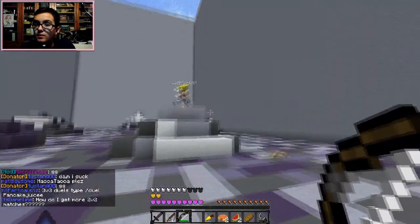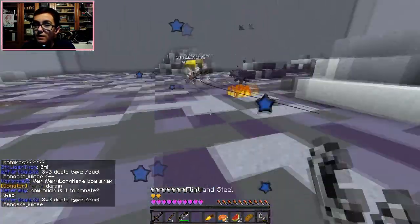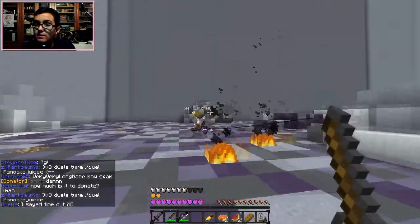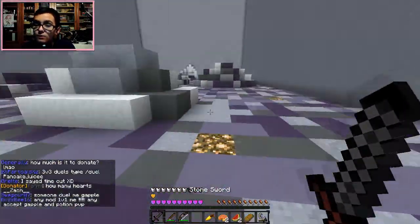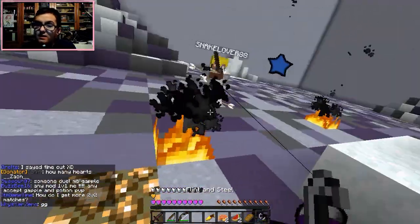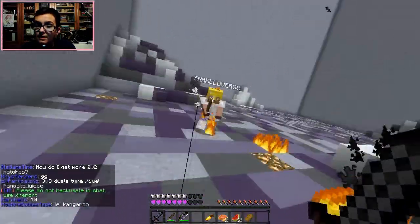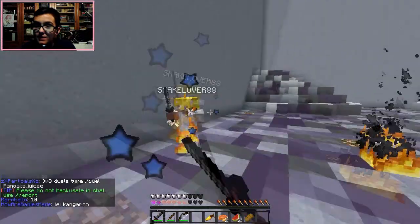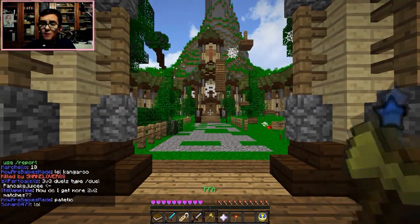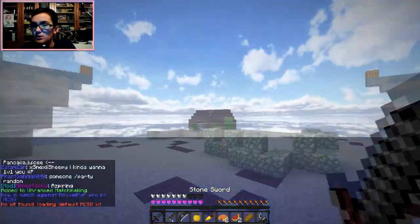That's his problem right there - I was so far away and it was really easy to tell when he was about to shoot. That's why you have to quickly pull out your flint and steel like that. Even though I failed to place it down, that's why I got him - because I didn't just have it sitting in my hand. Watch, I'm going for another one. I can't tell if he was hacking or not.